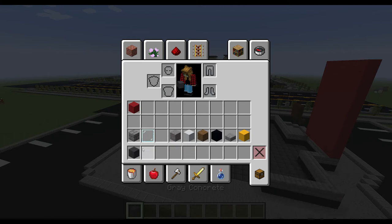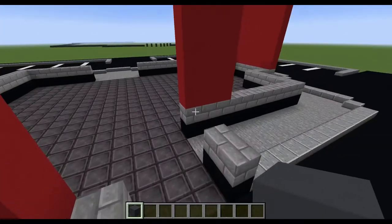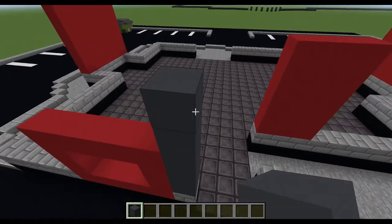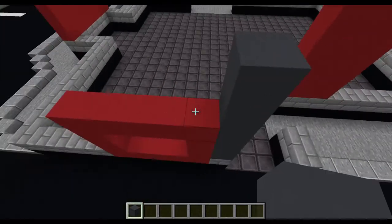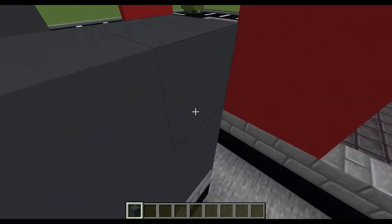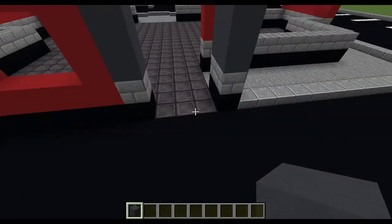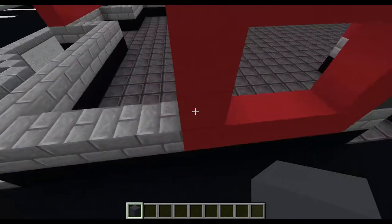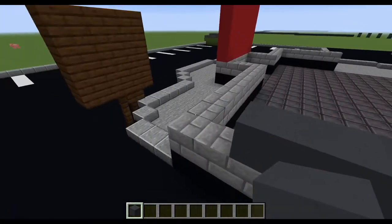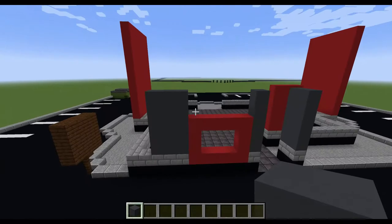Now let's take our gray concrete. Starting on the drive-through side, I'm going to start right here on this corner and raise it to the same level as this red concrete — five blocks high, so it should be two above the drive-through window. Now I'm going to do the same thing on the other corner. Going over to this corner right here, I'm only going to take it by three because we will have a different block there, then taking it five blocks high again. It should look something like this.